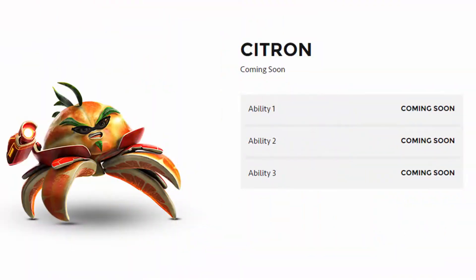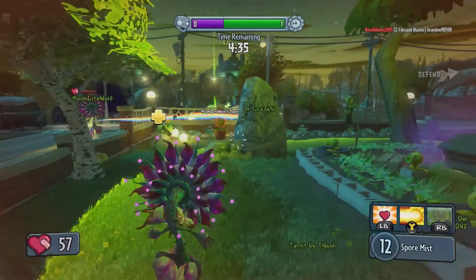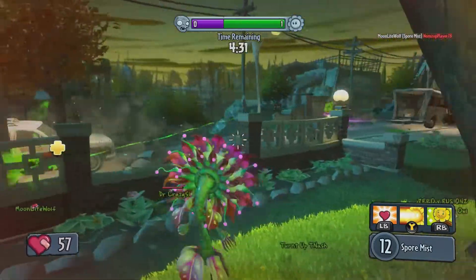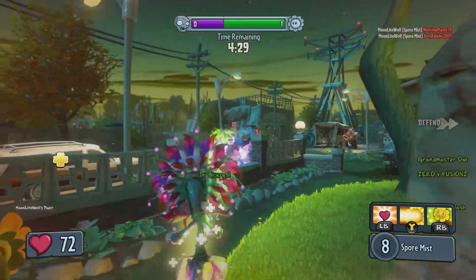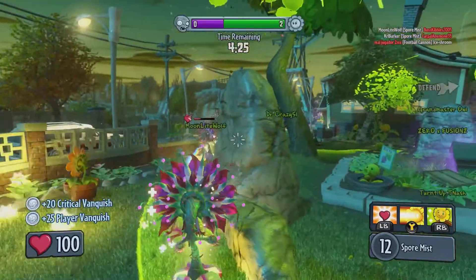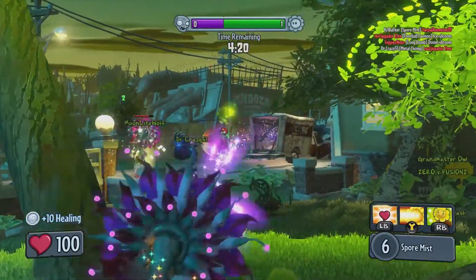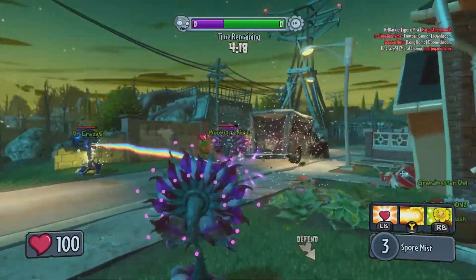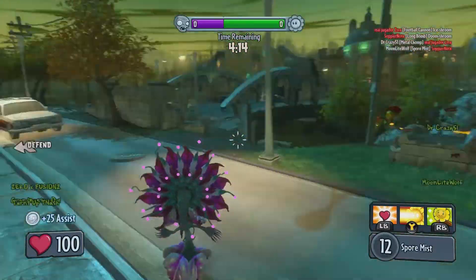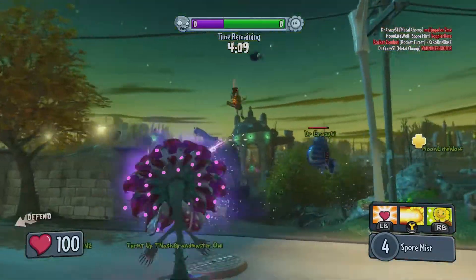We've got Citron, we've got Rose, and we've got Colonel Corn. None of the abilities have yet been released, and no one really knows what they do. From what we've seen just from pure footage, Citron has like a shield. Rose can turn plants into goats, which is pretty funny. And Colonel Corn seems to have a Gatling gun sort of ability, though I'm not too sure.